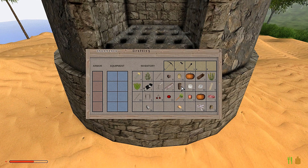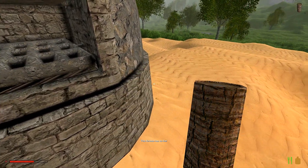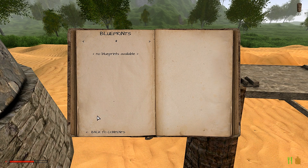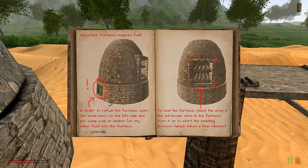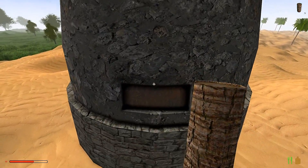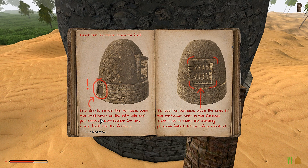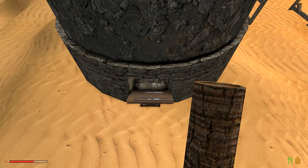The furnace has no fuel — what do I need to fill it with? Logs maybe? Let's go back to our journal. No blueprints available. The overview says you can move items via equipment, compass, armor slots. Under furnace: in order to refuel the furnace you gotta go from behind — the side compartment, small hatch on the left. Put some coal or lumber in there. That is so cool!